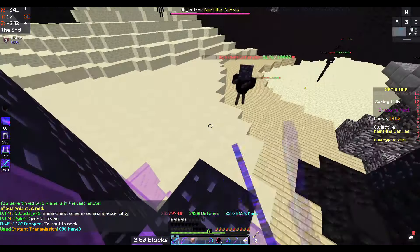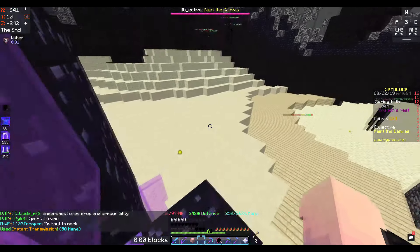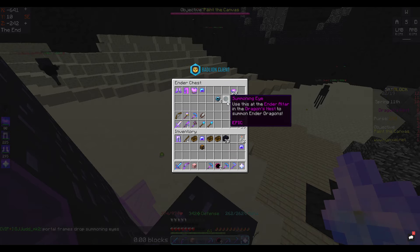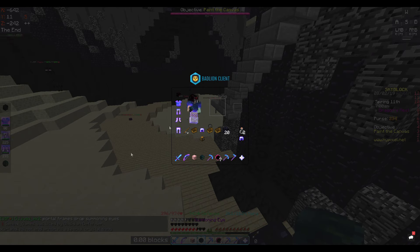One good thing about this spot is these guys won't annoy you when you're up here. The one thing you really want is when they spawn with an end portal frame — that's where you get the summoning eye. I only have one left because I already used two.